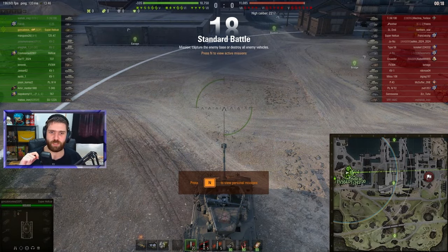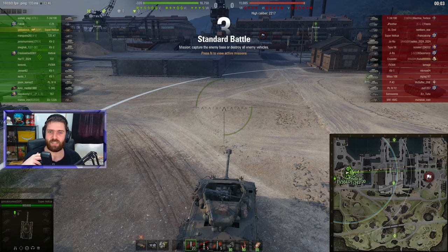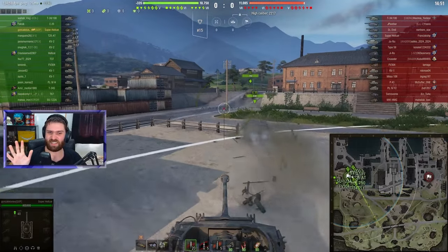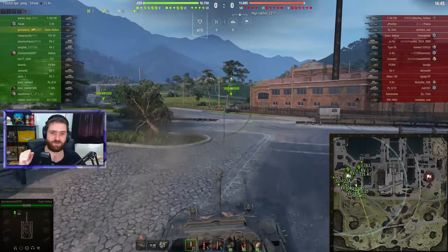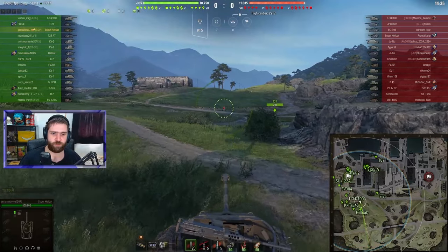Welcome back everyone to some more World of Tanks. In this replay we have Gonzalo Ice-T in the tier 7 special reward vehicle, the Super Hellcat, which is pretty much like a Hellcat that got a little bit of DPM increase, a bit more pen, and then got thrown into tier 7. This vehicle is more like a tier six and a half - it's definitely not an impressive tier 7 tank destroyer, but Gonzalo Ice-T is going to show you exactly how dangerous this vehicle can be in the right matchup.